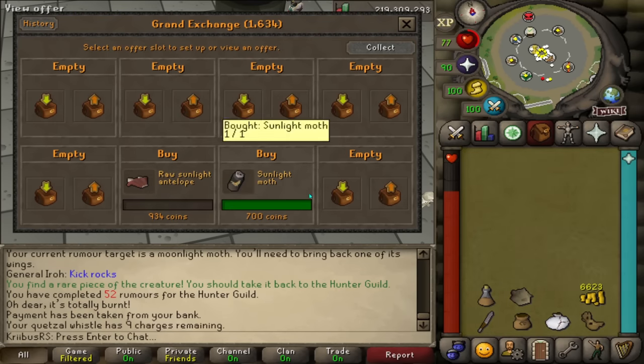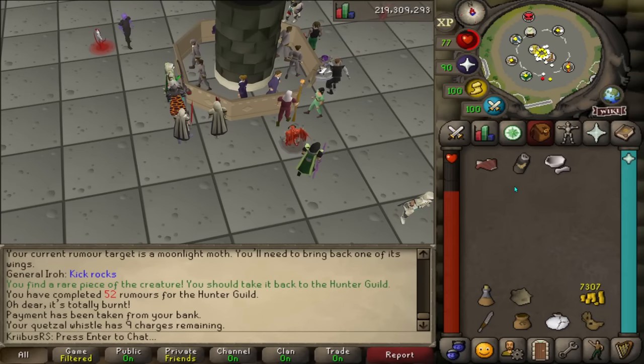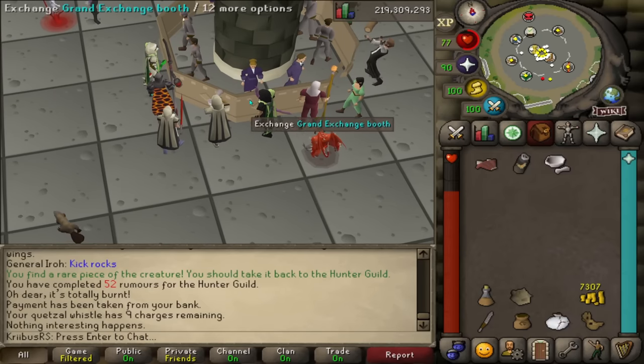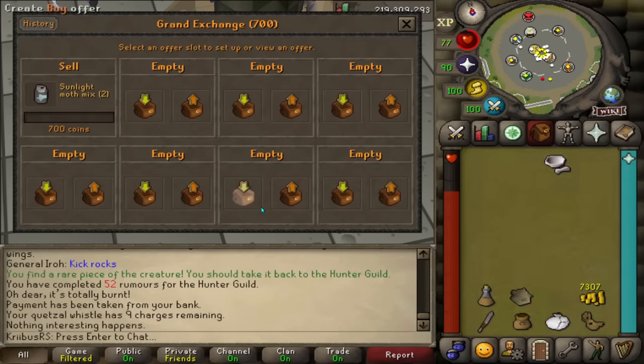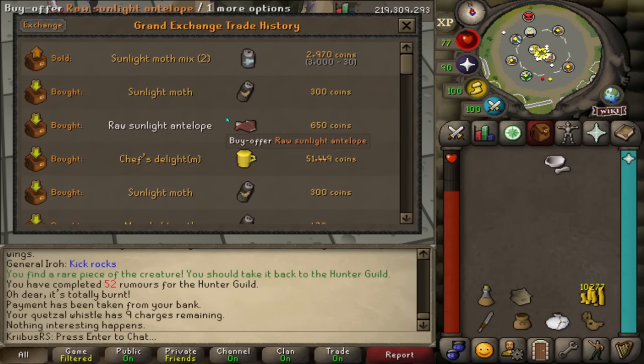If you're looking to make some quick money while it lasts, there are these two items — the sunlight antelope meat and the sunlight mod. If you combine them together, you get a mix which is like a two-dose potion. The potion heals about 16 hit points, and right now it sells for around 3k GP. I bought the ingredients for 950 GP and sold the same potion for 3k — this is like a 5 million GP per hour moneymaker depending on how many supplies you can buy, so I highly recommend trying it out while it lasts.